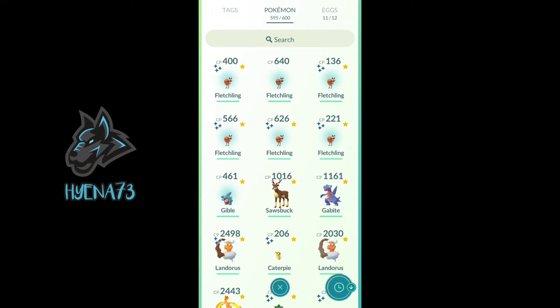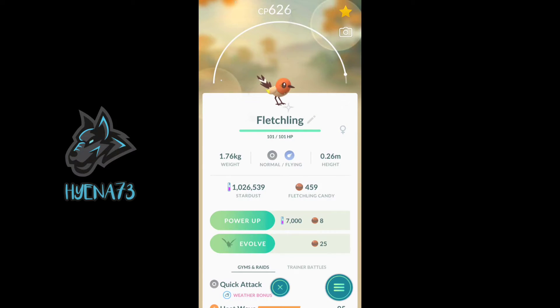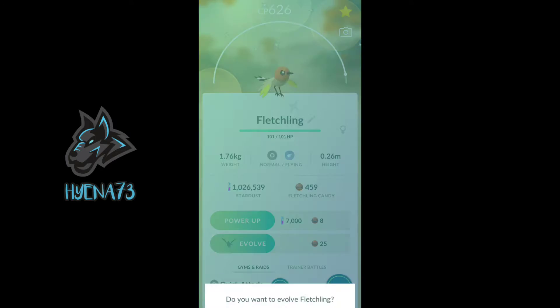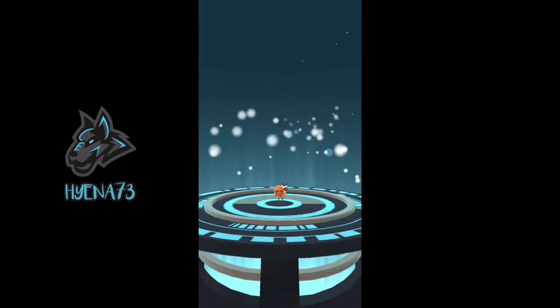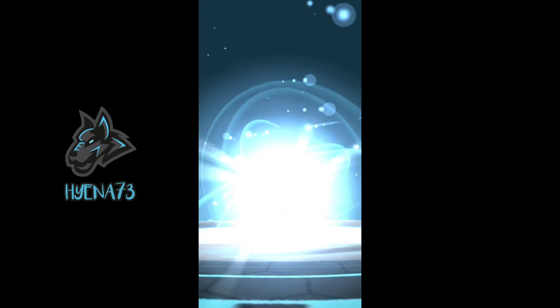Hey guys, we are back. Fletchling Community Day just ended not too long ago and we're going to be evolving our Fletchlings into their evolutions. So let's get right to it. We're going to take this 626 CP Fletchling and evolve it to Fletchinder, and then all the way to Talonflame. Let's go.